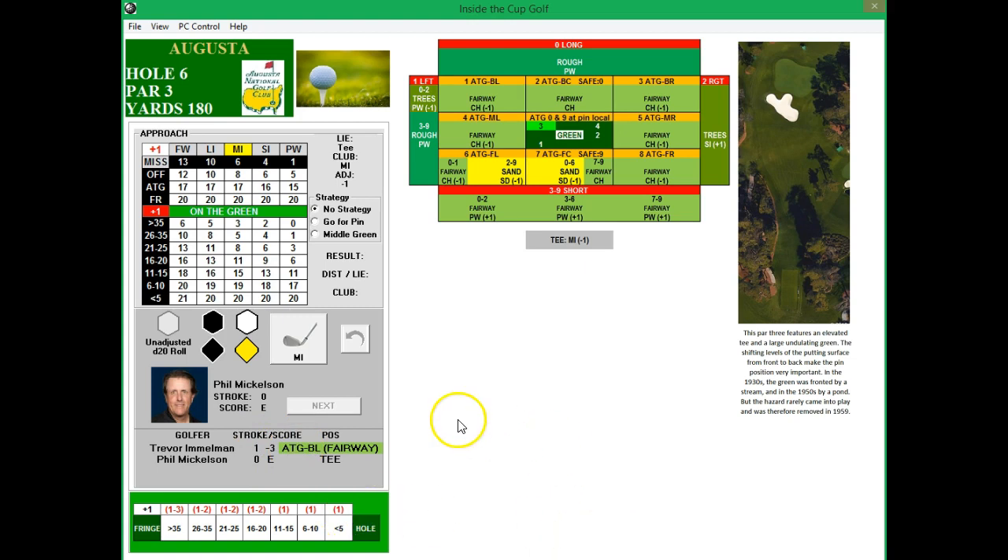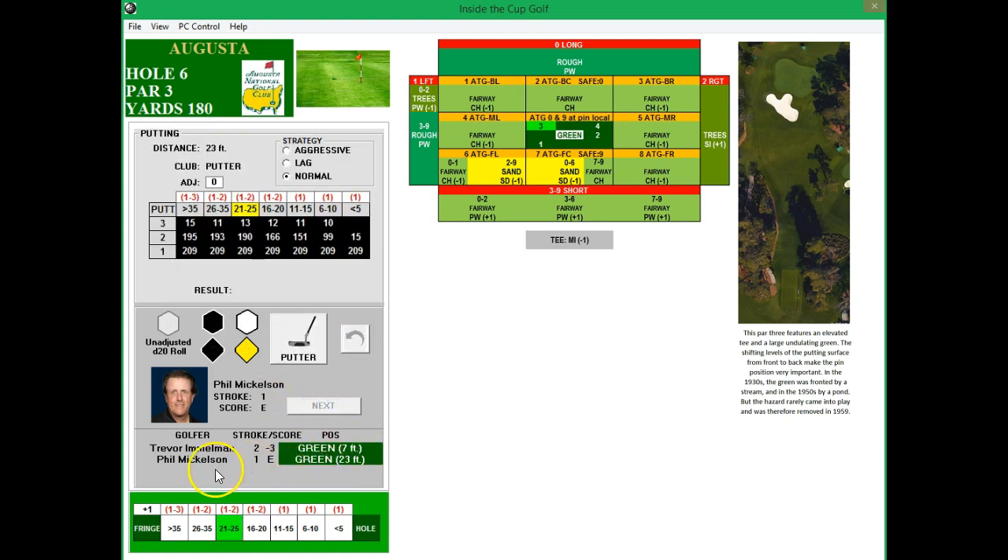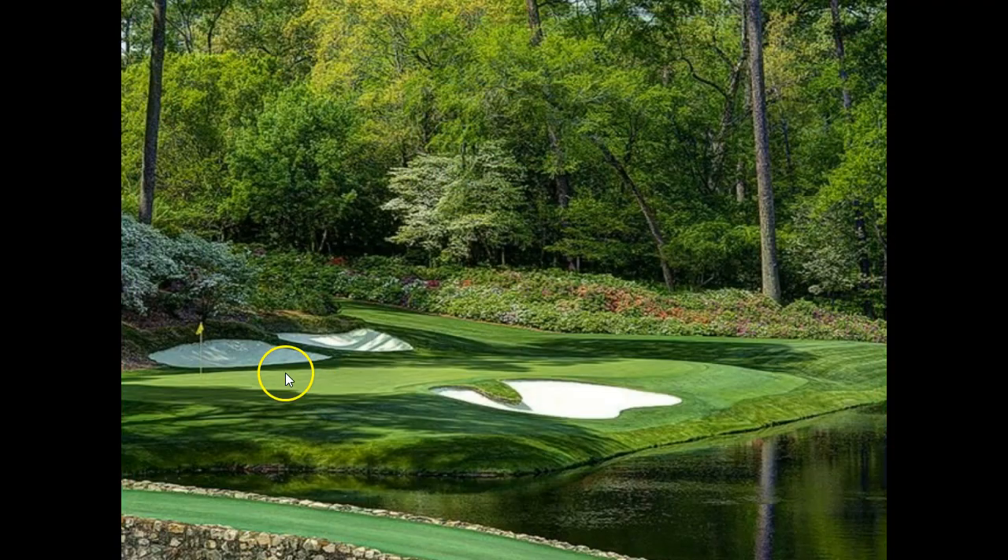Phil not faring well here on the front nine. Hole six, par three, 180. Six and above needed — a nice shot by Phil. He's facing a 23-foot putt for birdie; otherwise he'll get the par most likely. Immelman looks like he's going to get a par on the hole. Phil pars the hole — he cannot catch up here but does not lose any ground.